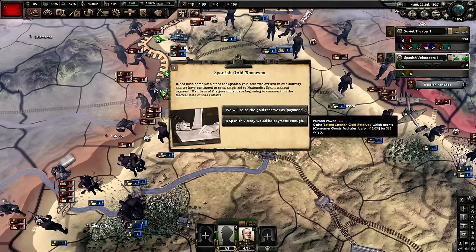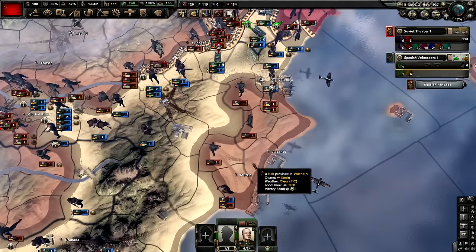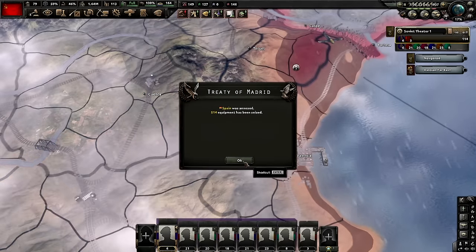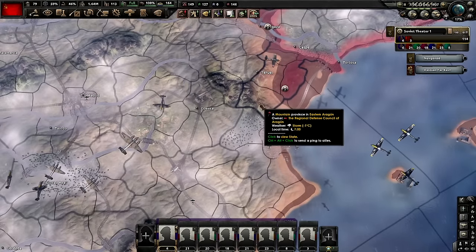I will be taking the gold as payment. They've naval invaded around Alicante — this is terrible. We're completely surrounded. My boys made it out just before they all died. Thank goodness.